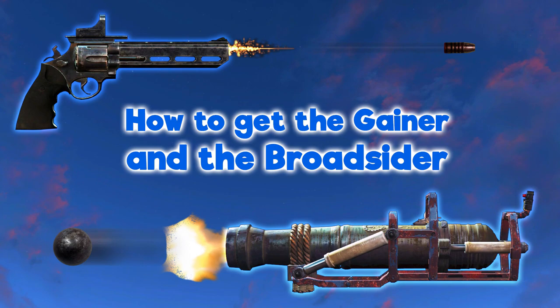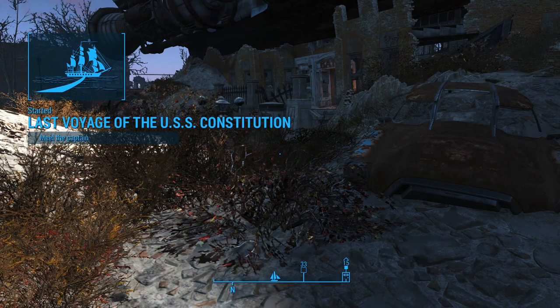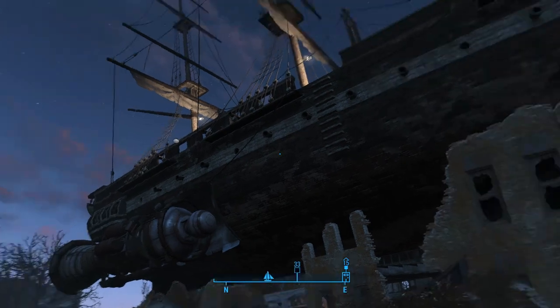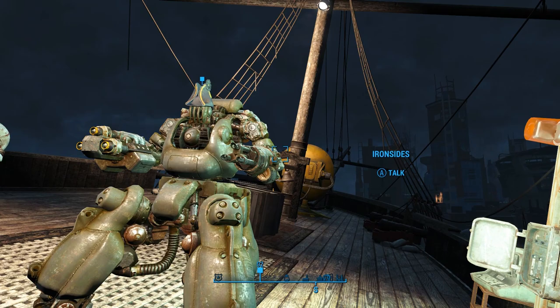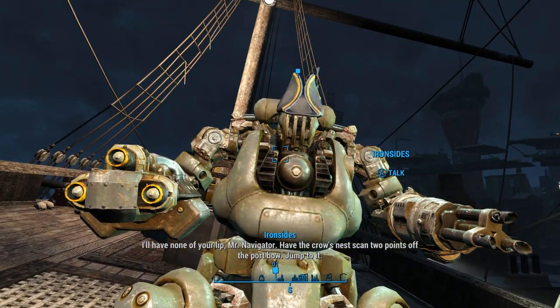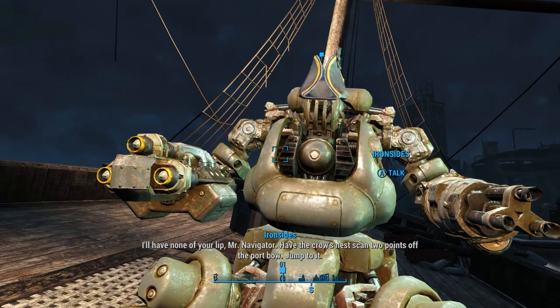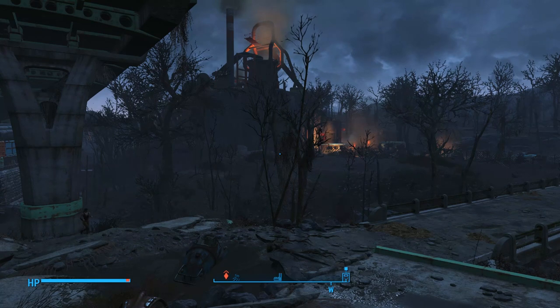For the next gun I'm gonna show you — the Broadsider — it's not quite as easy to get as the Gainer. It involves a pretty complicated quest called The Last Voyage of the USS Constitution. I did a whole series on that quest you guys will definitely have to check out. It's a whole lot of fun, and if you complete the quest and side with Ironsides, at the end he gives you the Broadsider. I'll show you some quick clips, but if you want the full experience check out the whole series — I'll leave a link to part one in the i-card above and the description below.